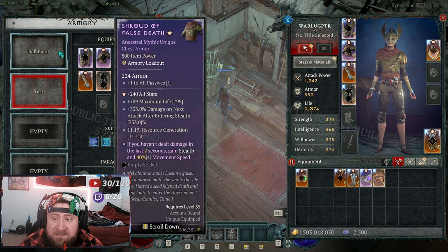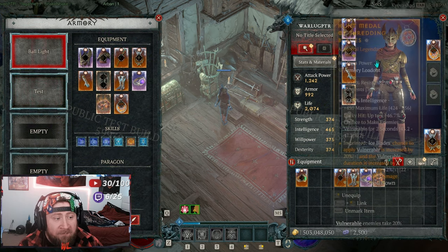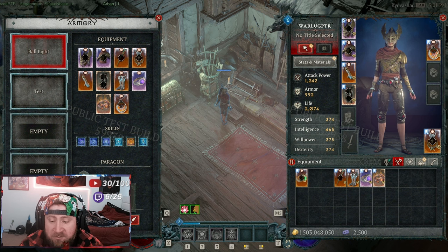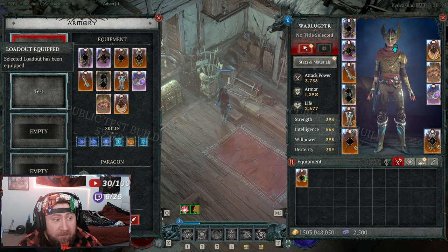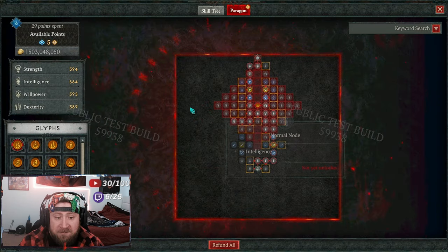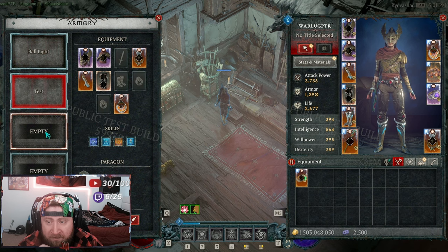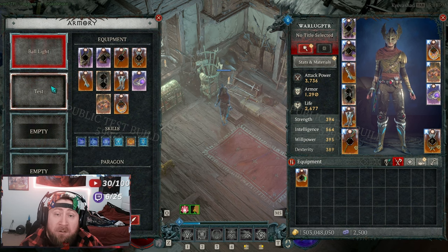Now here's the cool part — I want to see how seamless switching is. We load the 'ball lightning' build to overwrite our current one. We had nothing equipped and paragon was gone — let's load it in. That's really quick! Now we have all of our gear back. Let's check paragon — and our paragon is back too. The Armory is awesome.